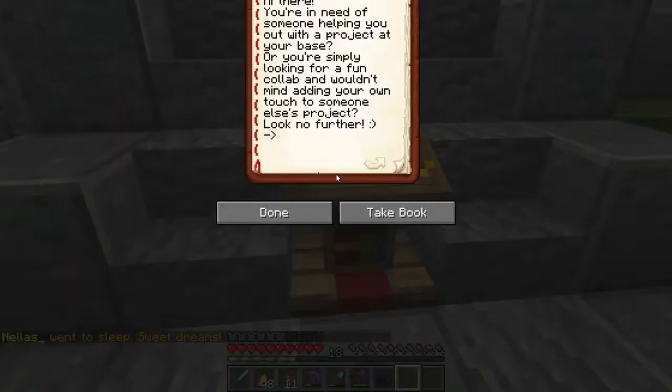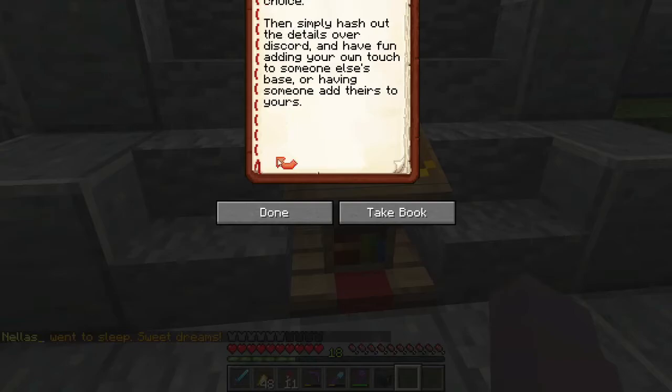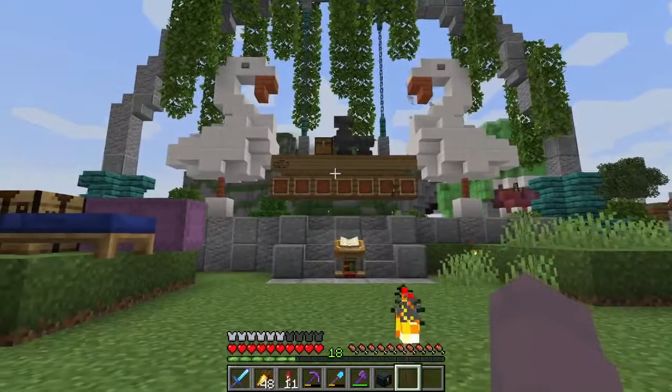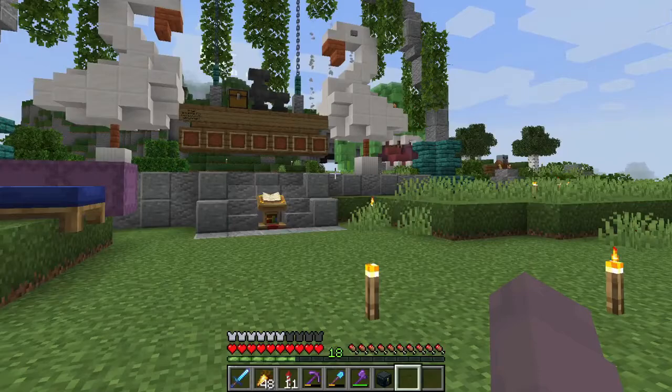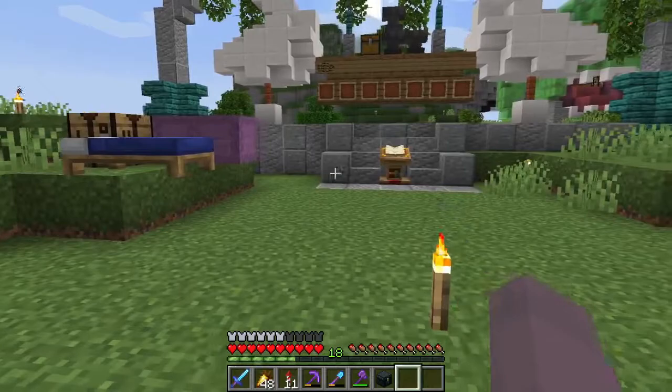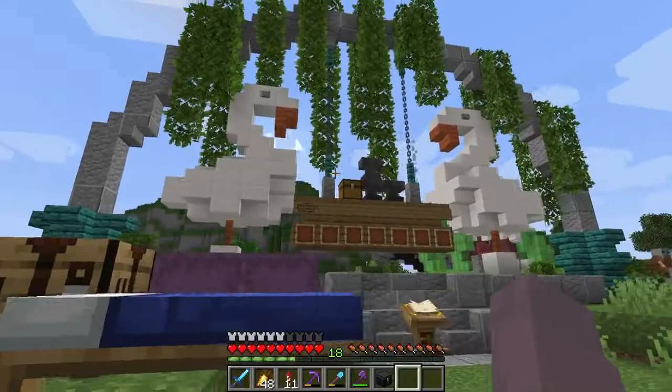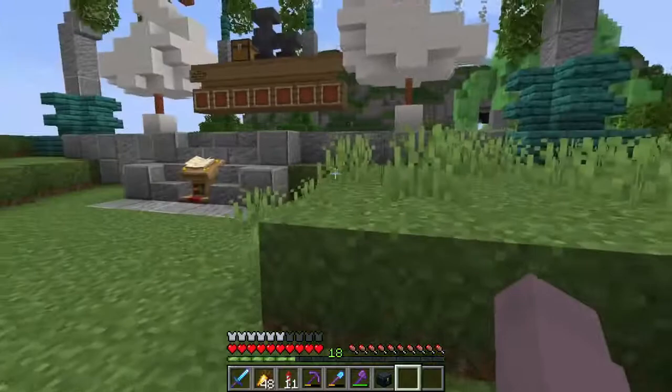I've also written this down in a book here — you can pause and read through it if you want. I think this could be a fun way of getting a few collabs going. I'd love to have people come over to my base and add their own touch and building style, and I'd love to do the same at other people's bases. Maybe someone will sign up, and if not, this will just stand here looking pretty — which is also fine. It's something I kind of on a whim decided to put up.